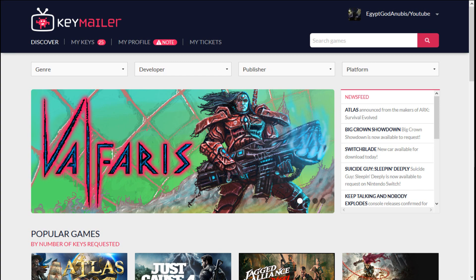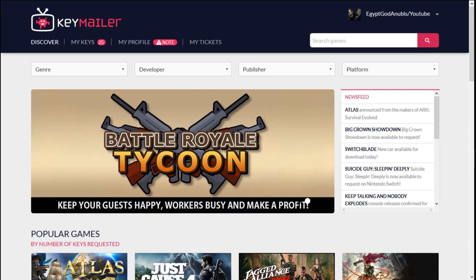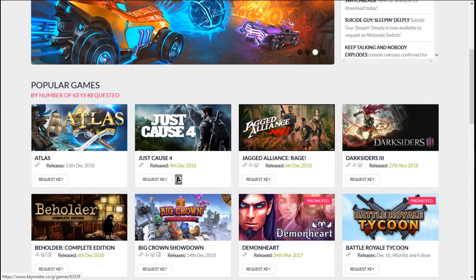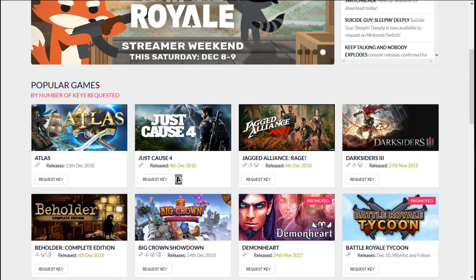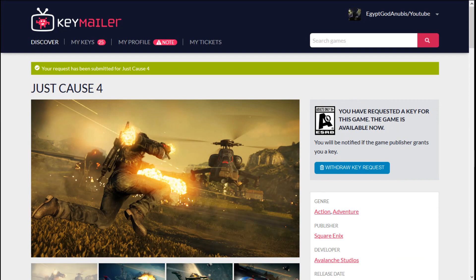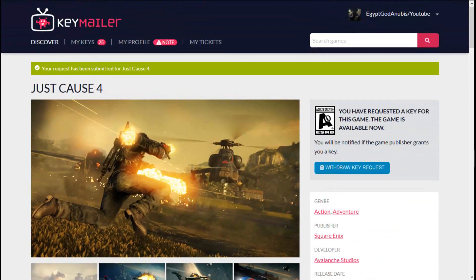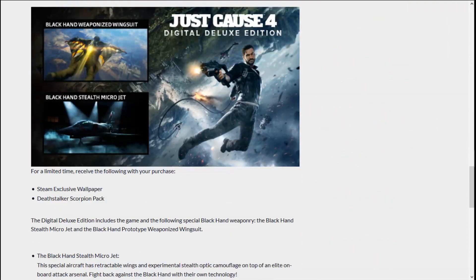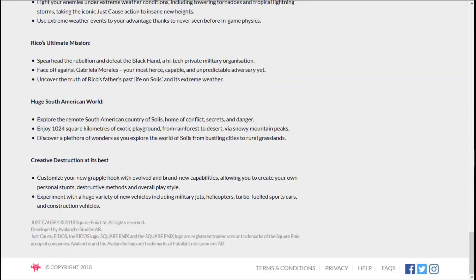With me already having an account — as you can see, EGGuydennoobis at YouTube — this is the whole inside of the site. These are games that just came out, brand new games. Look, Just Cause 4 just came out — you can request a key right there. Click on Request Key, it's going to pull up the game. Once you pull up the game, all you have to do is sit and wait. If you get a key, lucky you.